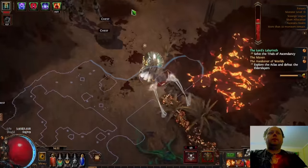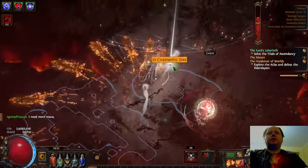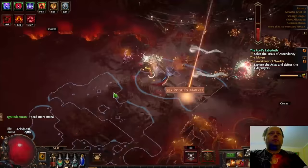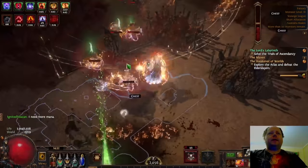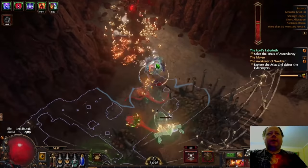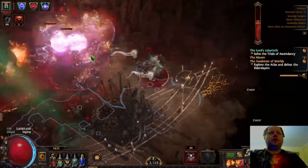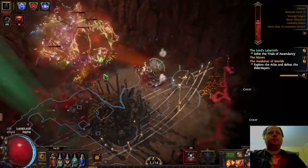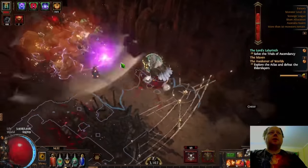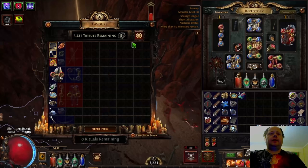We'll grab all this loot. What's that div card? Oh — the Standoff, the rustic sash unique. I'd forgotten that card existed. I don't like having a ghost alive when you start a ritual, because they can do some really nasty stuff. I'm using Decoy Totem in sketchier fights, but here you can see the popcorn chain reactions — one monster chaos explodes, it ignites everything around it, and then it proliferates and keeps killing stuff.